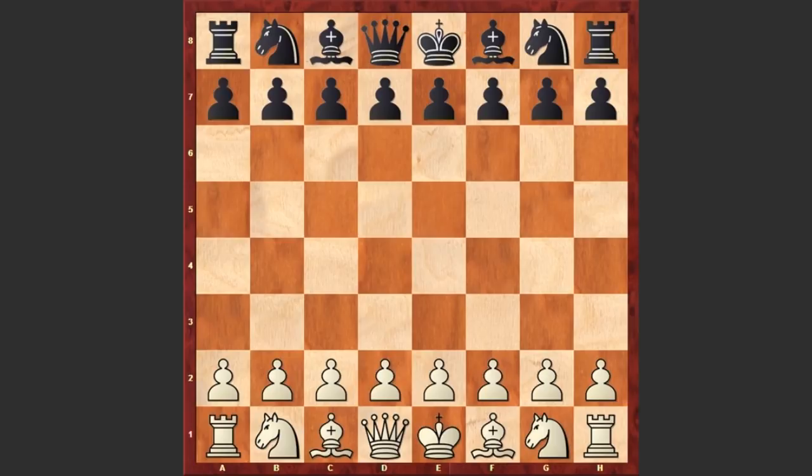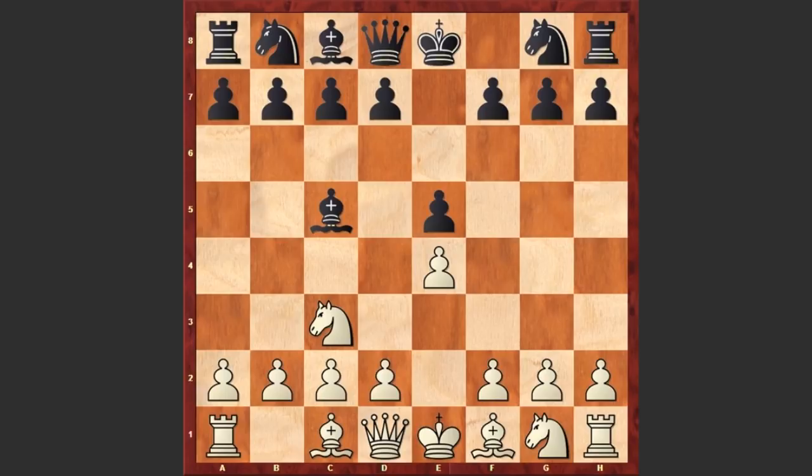Hampi started with e4, and e5 by Meitner. Nc3 — white goes for the Vienna game — Bc5. Usually in this position white plays Nf3, Bc4, f4, or g3, but white played the not-so-good move Na4. You can pause the video and try to find black's next move. Black has only developed his bishop, but already he goes for a sacrifice — this is move 3.